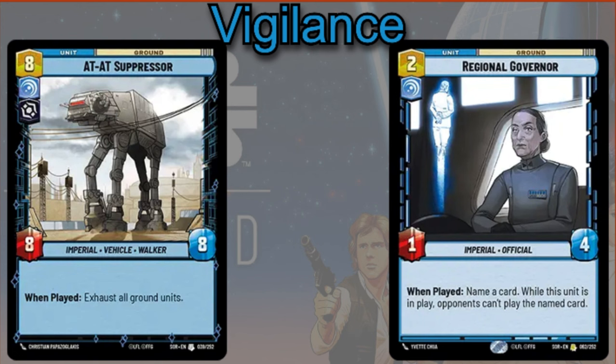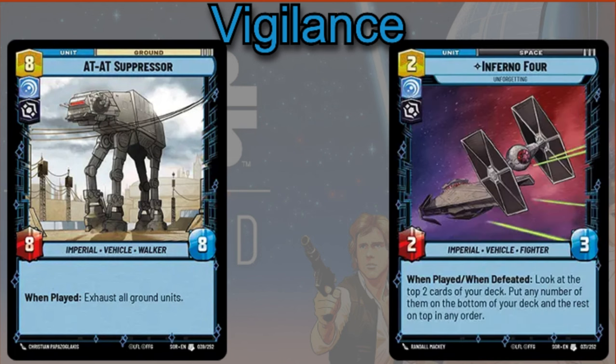You can play the AT-AT Suppressor — eight cost, eight-eight. When played, exhaust all ground units. And then of course you can play the Inferno 4 — two cost, two-three. When played and when defeated, look at the top two cards of your deck, put any number of them at the bottom of your deck and the rest on top in any order.